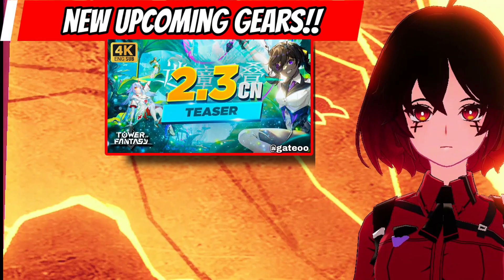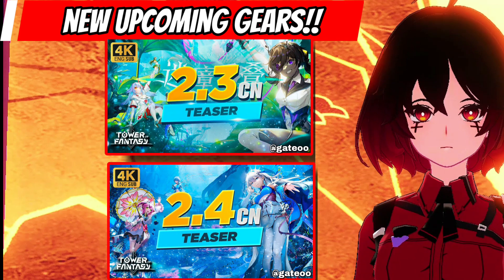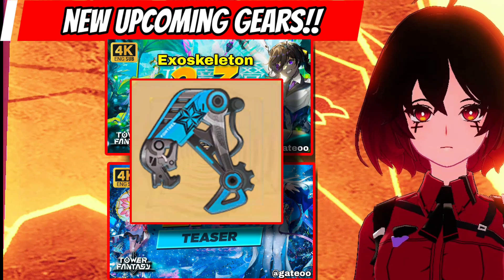Second, in the 2.3 update up to 2.4 in CN, we can get exoskeleton gear and other gears from the World Boss.